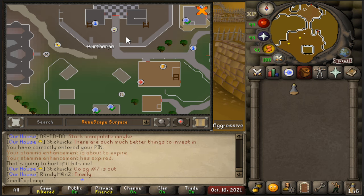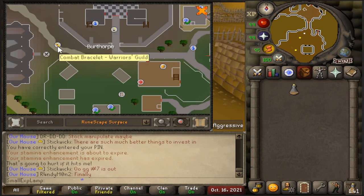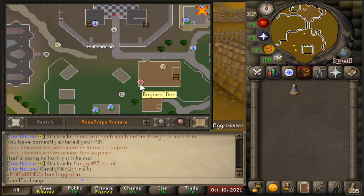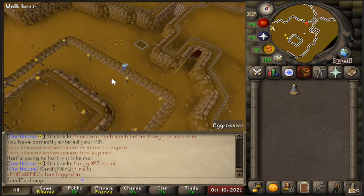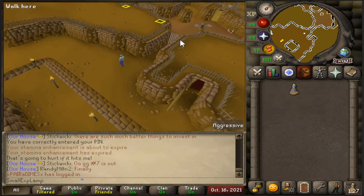To get to Rogue's Den, the best option is the Games Necklace teleport to Burthorpe Games Room, or you could use the Combat Bracelet teleport as well. Then make your way to the local pub and head through the ladder on the southwestern side. Once you enter through the ladder, you'll be down in the Rogue's Den area.